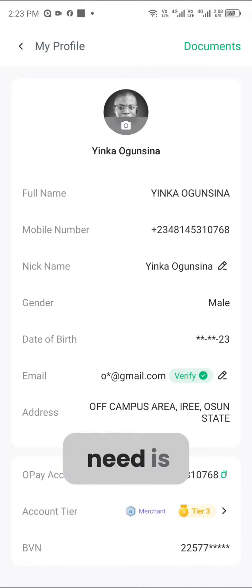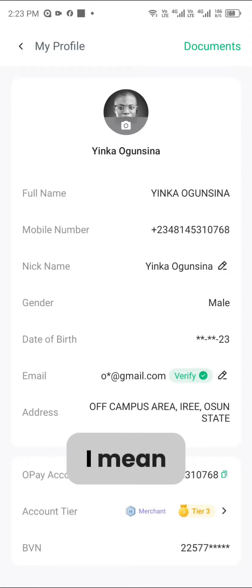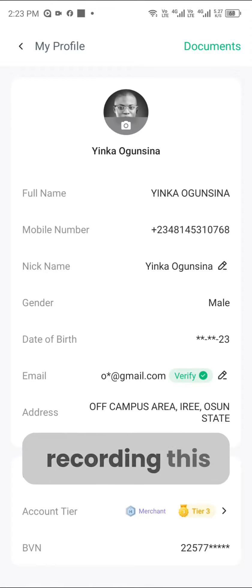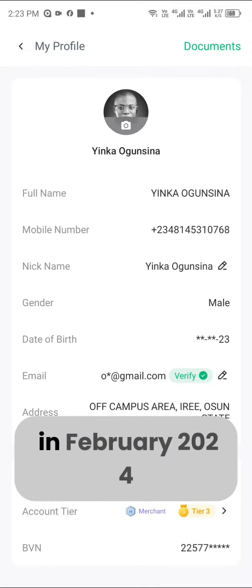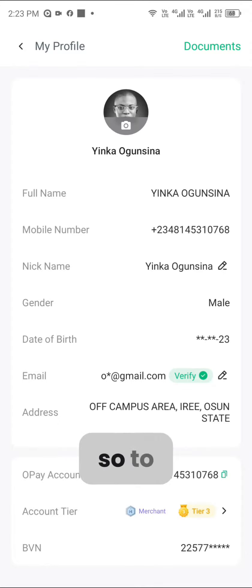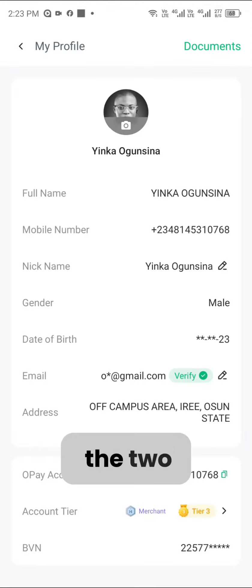All you need is your NEPA bill which is within two months back. As at this moment I'm recording this video, we are in February 2024. So to upgrade your OPay account now, I will advise you to use a NEPA bill of this month which is February, or last month which is January — one of the two.